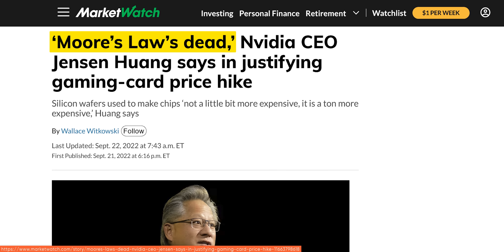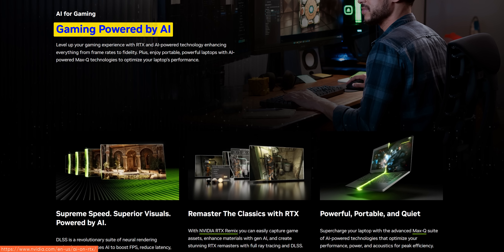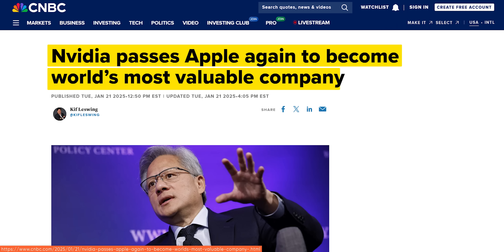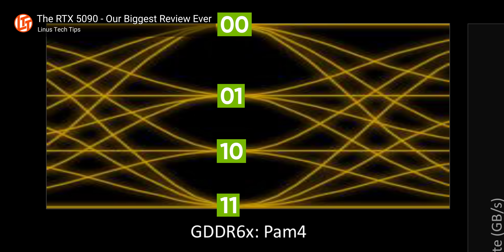Nvidia doesn't think traditional raster rendering is the way forward. Their way forward is with the AI GPU hardware that made them the most valuable company in the world, and any conflicting data would almost certainly mean a cratering stock price. So with the AI boom in mind, Nvidia focused most of their architectural upgrades on that. For more on the architecture and technology upgrades, check out our 5090 review.